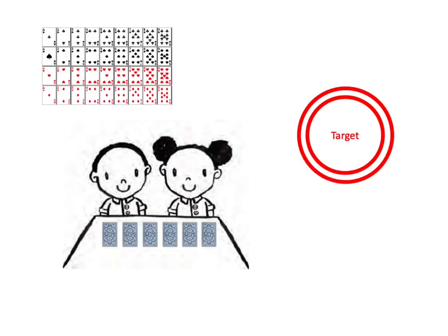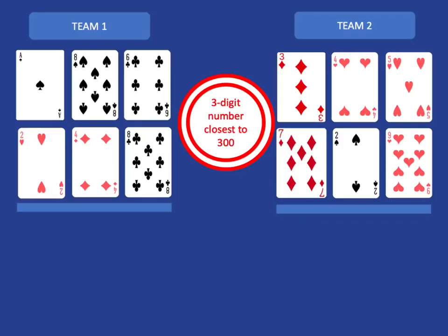The pair that is closest to the target wins and gets a point. Let's have a look at an example. In this example I'm imagining we only have two teams, but of course you're likely to have a whole lot more teams than that in your club, and that's absolutely fine.